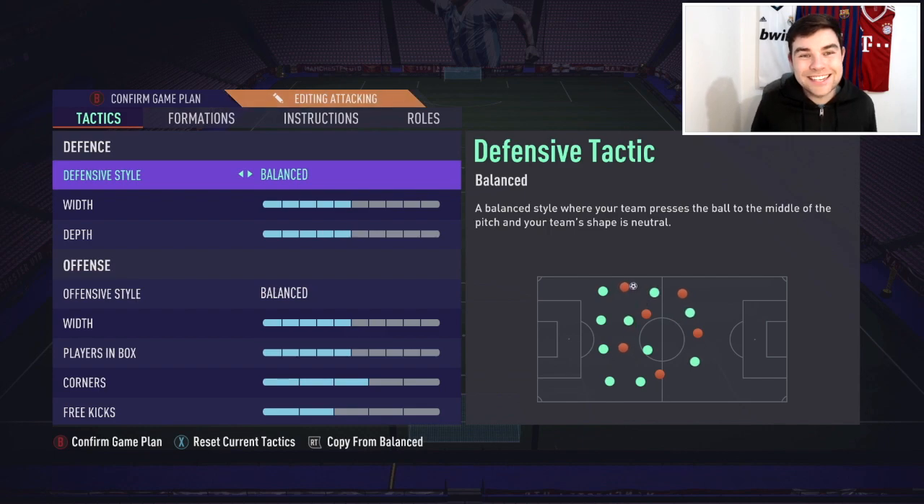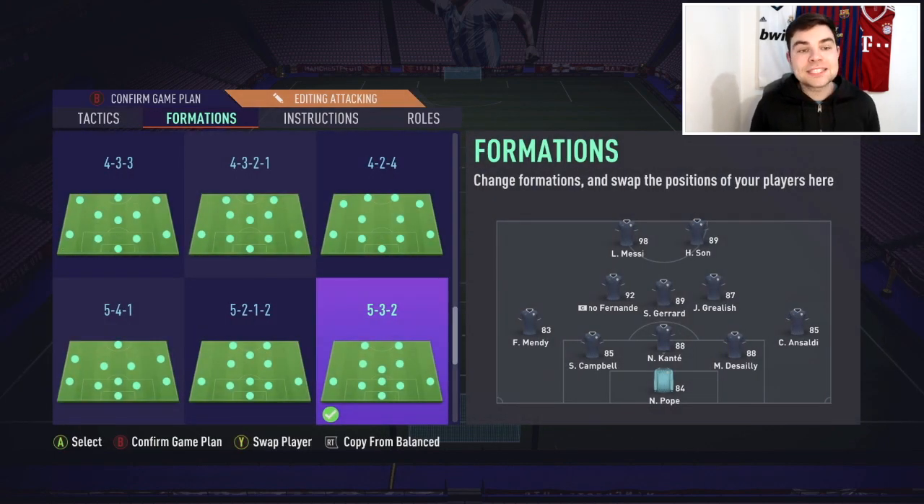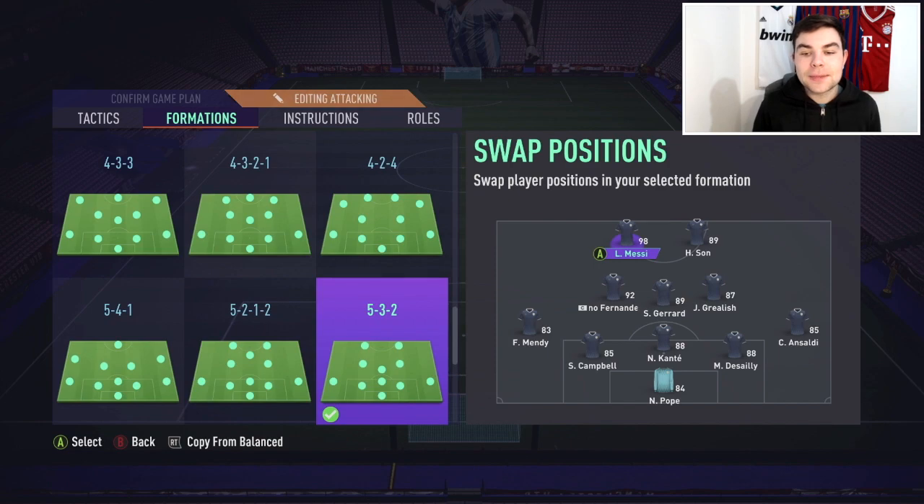If it was the second half and we were losing, I would up the width and depth to get up the pitch. But predominantly I start on 5-5 balanced. This is how the team sets up: Messi and Son up top, Bruno Fernandes, Gerrard, and Grealish in midfield. The defense is where it's a bit of a shambles to be honest.